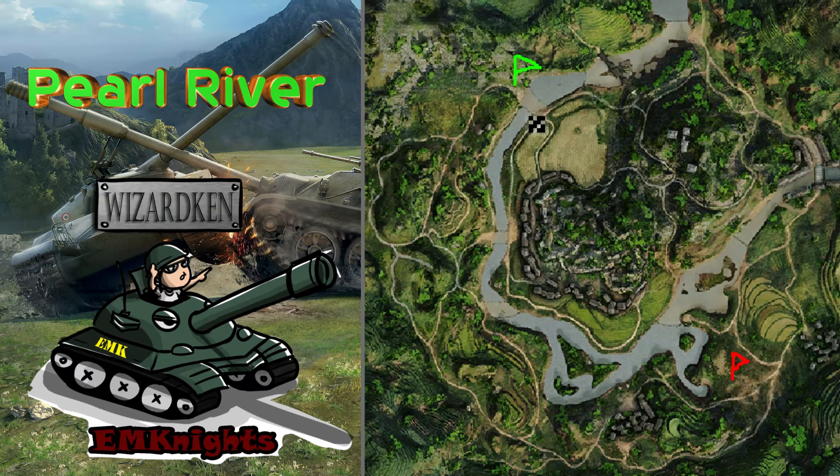Every game is different — it's never going to be the same — but there are consistencies you'll see the majority of the time. Sometimes your team goes full one-way and the strategy never works, but hopefully these will help you understand the maps a little bit. We're going to be looking at this map as a standard battle. There is, I believe, encounter and also assault on this one.